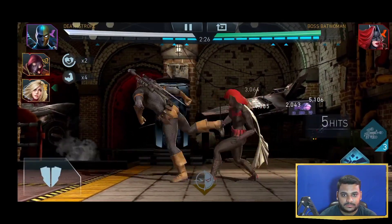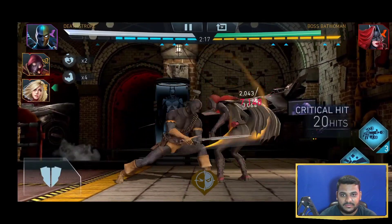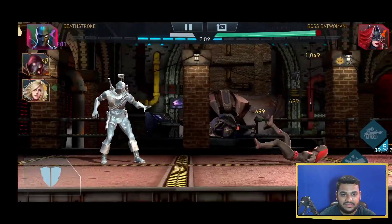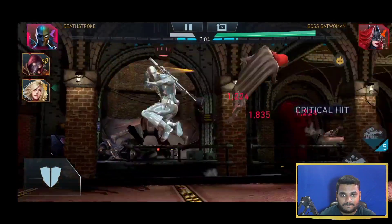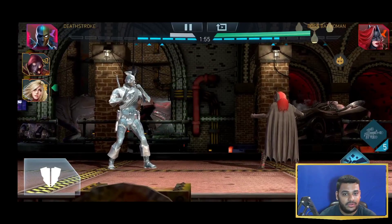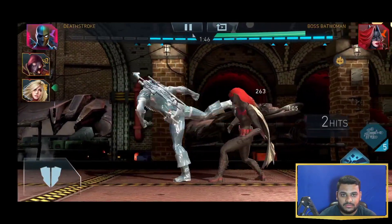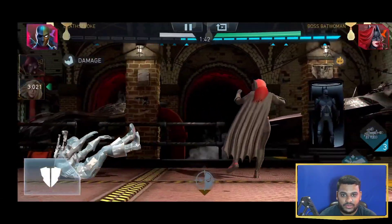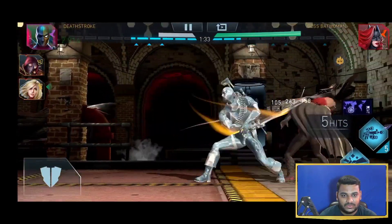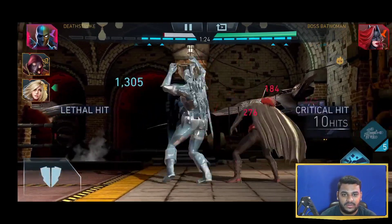I wanted my Deadstroke to die — and he eventually died. I just need to get the opponent in the corner. Clones are also doing their job. Another special — I did three special 2s with the clone, which was actually not bad. That's the fourth one and he eventually died. Now she's in the corner — the damage will increase. I did a ton of damage with this clone — almost all the special 2s.